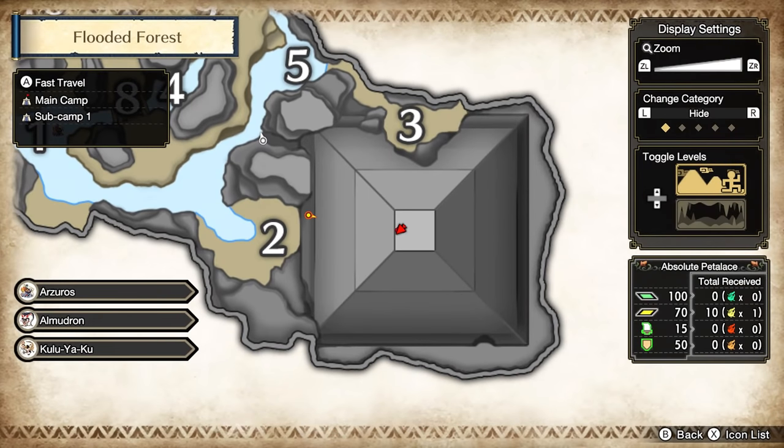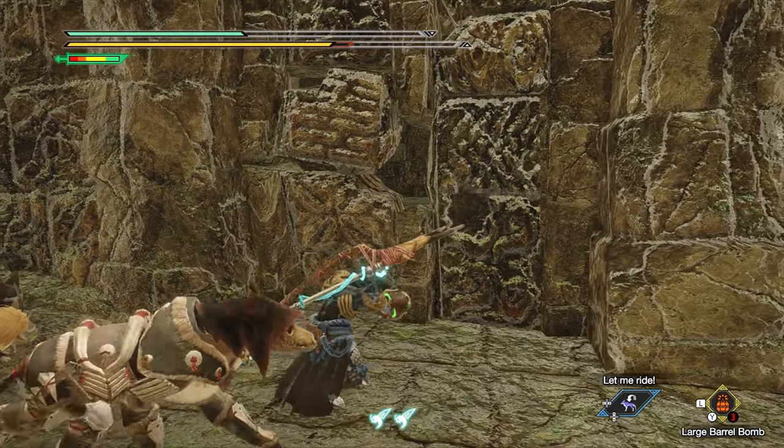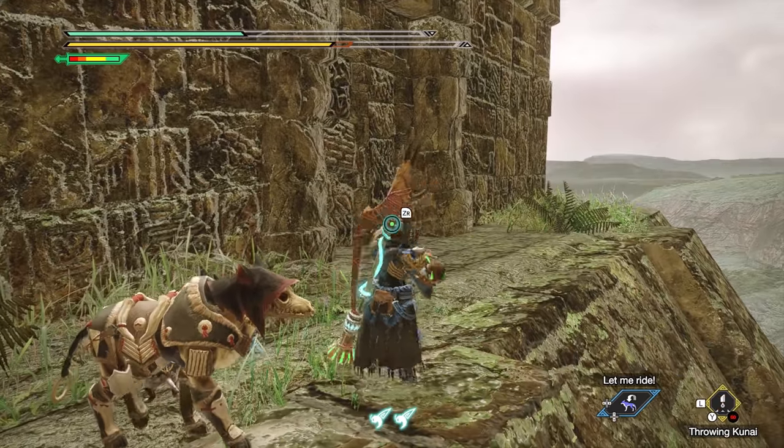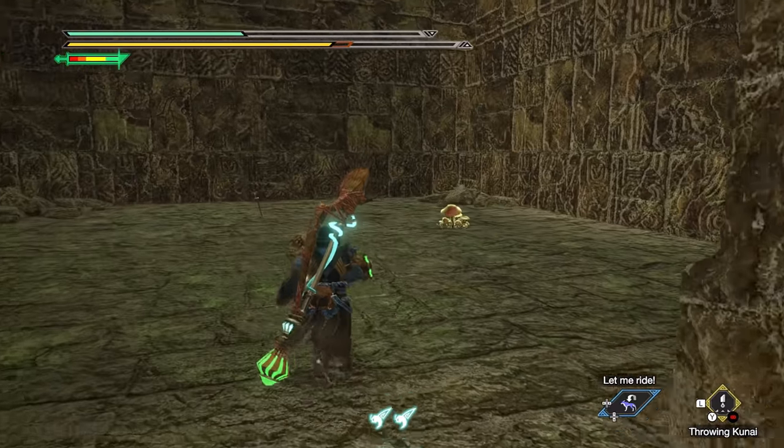Next, in the forest, if you go all the way up the large temple, you will find a crumbling wall on the west side of it. If you use a bomb on that spot, it'll blow apart, revealing a hidden area with a collectible and some extra materials.